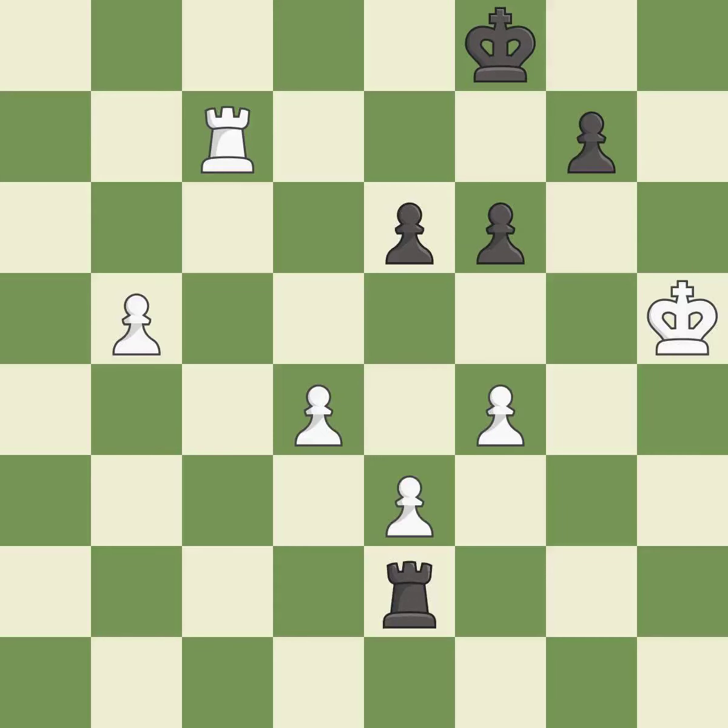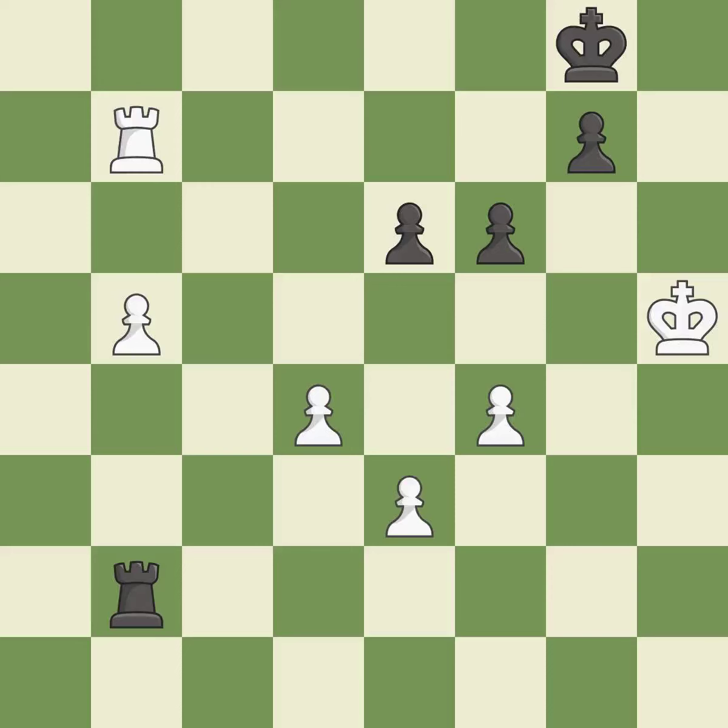This pushes a passed pawn. This threatens to push a passed pawn towards promotion — it is best. White was better off, but now their position is winning — it is an inaccuracy. This threatens to push a passed pawn towards promotion — it is an inaccuracy. This misses a much better move — it is a mistake.